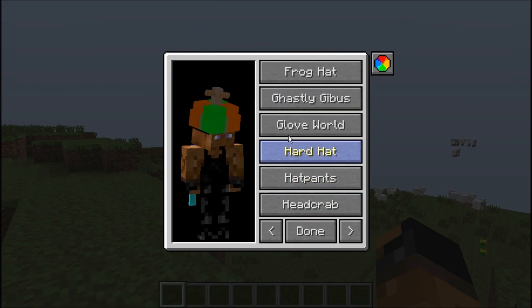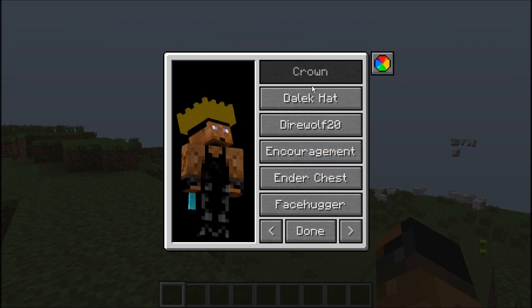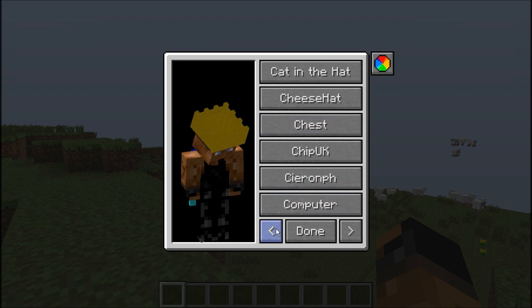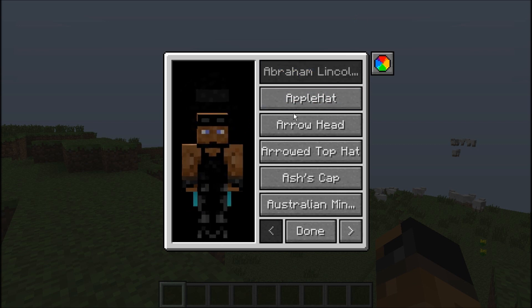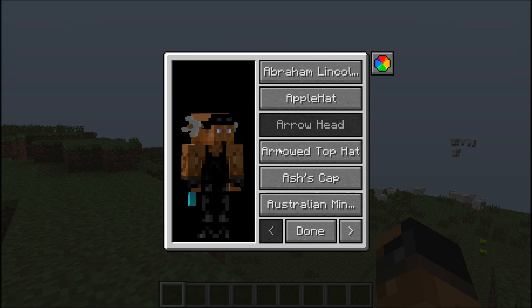If you scroll all the way over, you can get a crown — yeah, that's a pretty cool crown. It looks like it's all alphabetically. There's an apple. You can get arrows through your head. This is also a good reason to have this if you guys make Machinimas or something like that — there's a lot of features you guys can have with that.